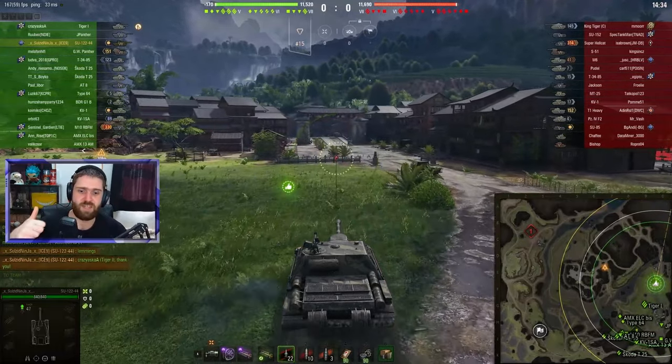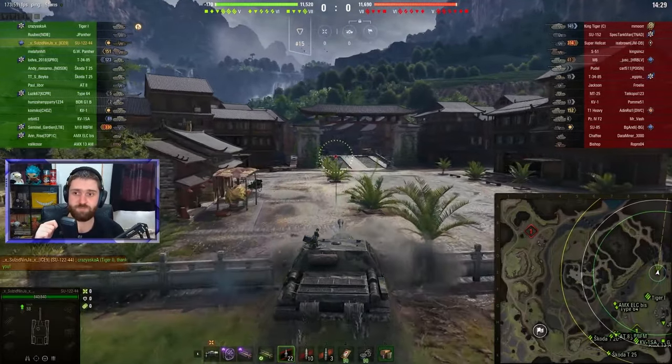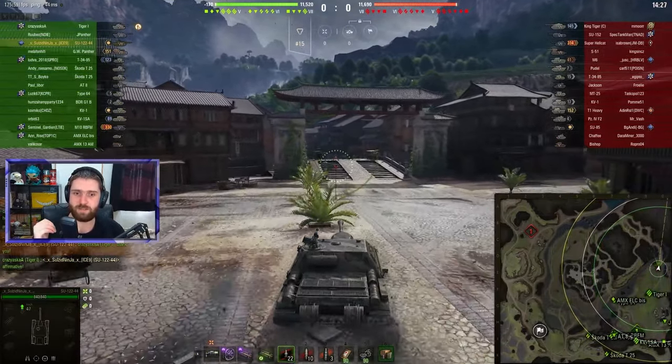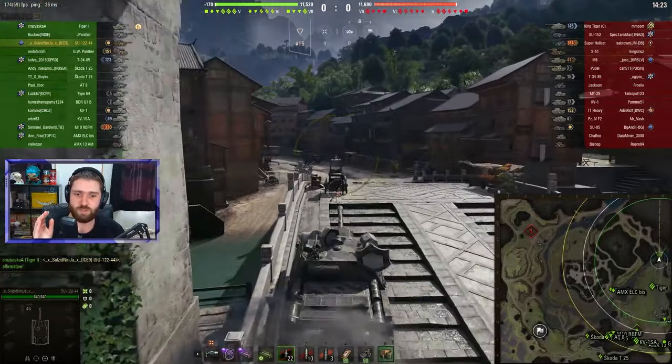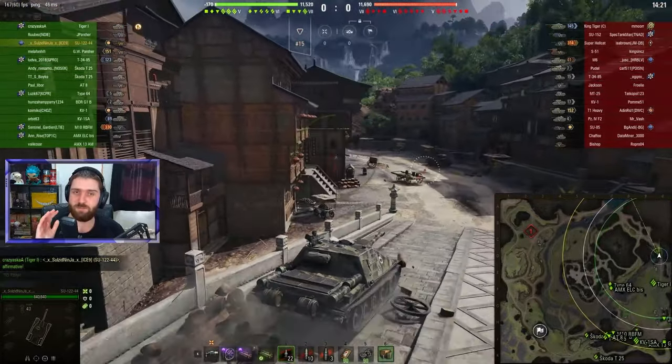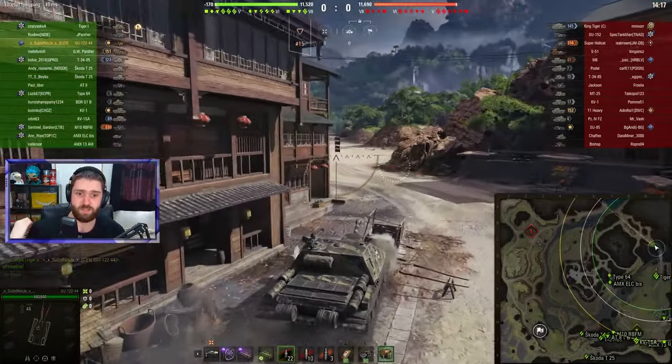If you also have Brothers in Arms, and you have the premium consumable, you can actually get this vehicle's reload down to like sub six seconds. So it's 390 alpha damage with a sub six second reload. It's just insane. It's like tier 10 DPM at tier 7.